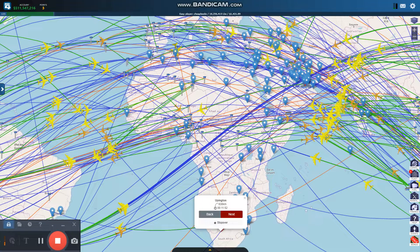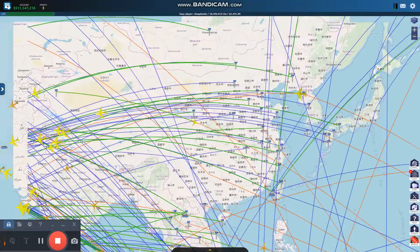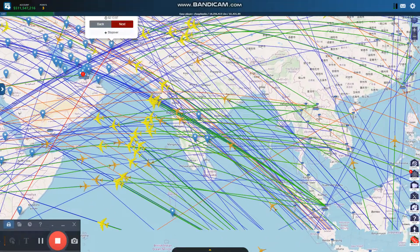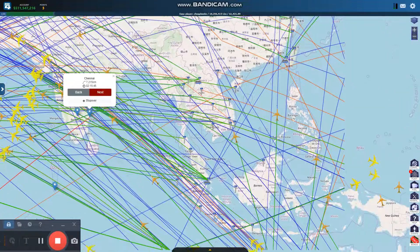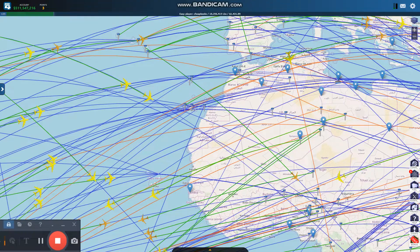I believe it's in Botswana, and the reason why is because Botswana flies to Hawaii. So my plan is probably going to be to fly this aircraft to Hawaii. However, I did not check the range of this aircraft. This says 7,200 — that's not enough. It's not going to make it to Hawaii.